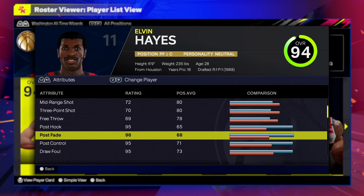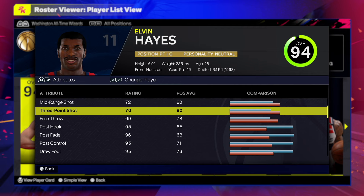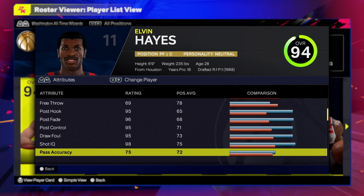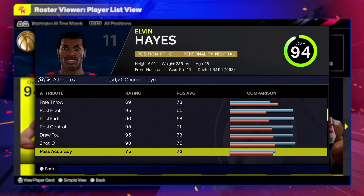The shooting is high. You get a 72 mid-range, 73 three-point shot — you should be able to make the wide open green. If you're wide open, maybe have some boost, I think you should be good. 69 on the free throw.